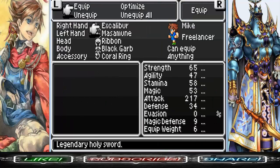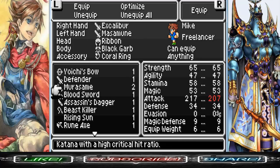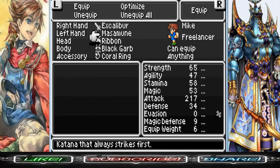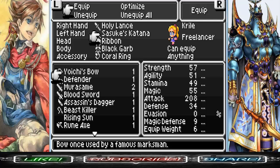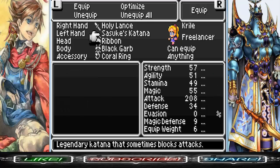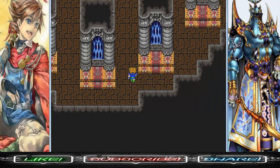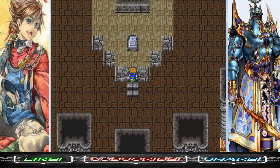We got the Assassin's Dagger. The Assassin's Dagger can sometimes finish enemies in one blow — if you physically attack an enemy with it, it will sometimes inflict instant death. Really nice weapon, although it's basically a downgrade for both Bartz and Crile. Those other two weapons I'm not even mentioning because I'm not going to use them anyway.